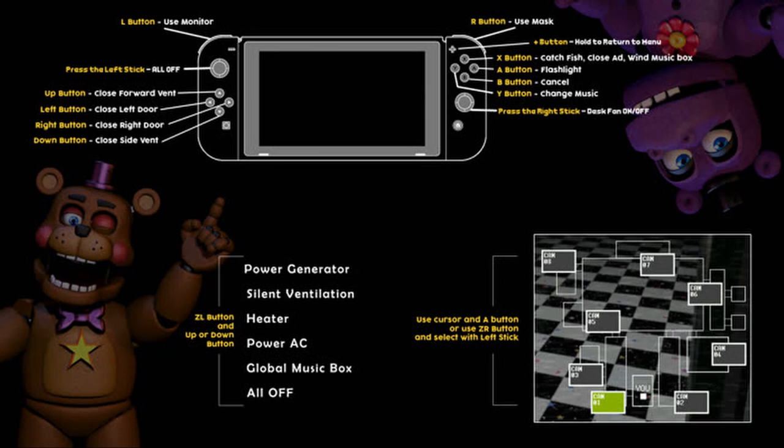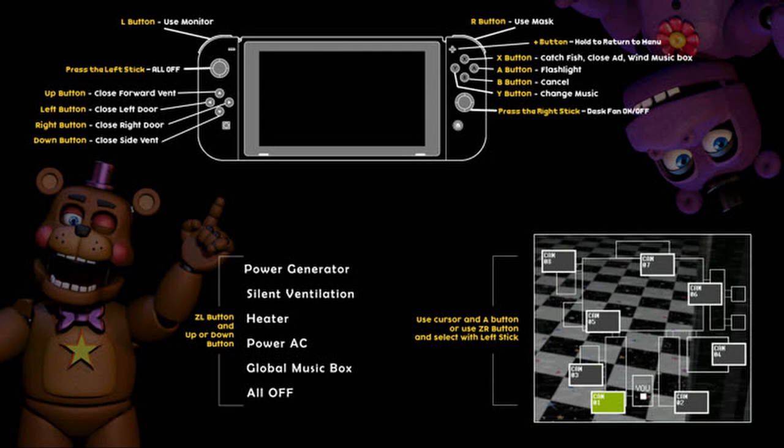Everything looks to be the same: left button uses the monitor, right button uses the mask, press down on the left stick to turn everything off. The up button closes the forward vent, left closes the left door, right closes the right door, down closes the side vent. The plus button returns to the menu. X catches fish, closes ad, and winds music box. A is flashlight, B is cancel, Y changes music. Pressing down on the right stick turns the fan on and off. ZL button and up or down gives you power gen, silent vents, heater, power AC, glow music box, and all off. For the monitor: use the cursor and A button, or use the ZR button and select with the left stick. And that is all of the controls.